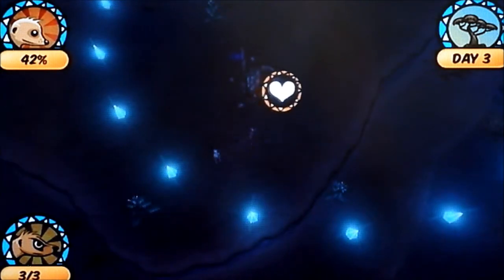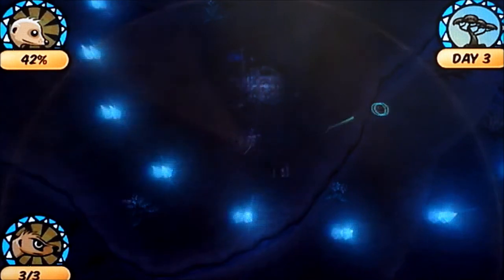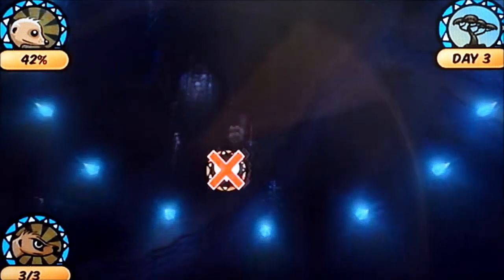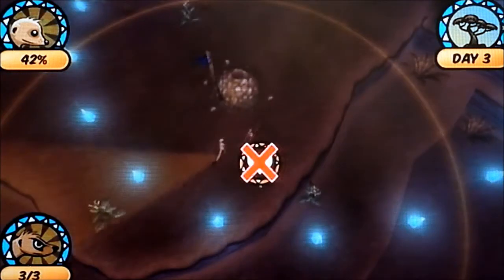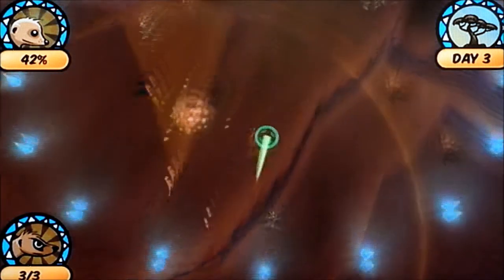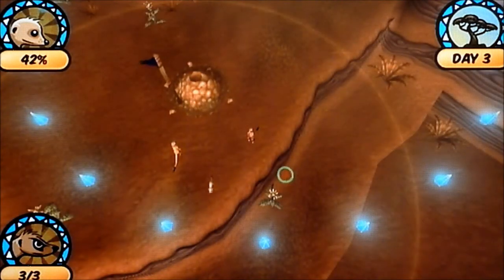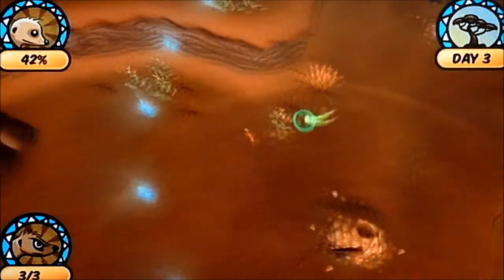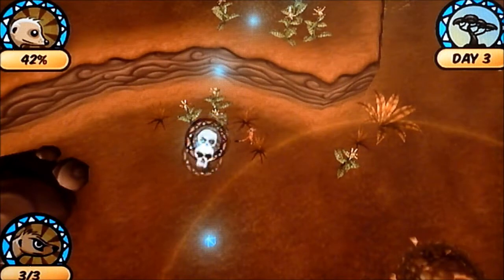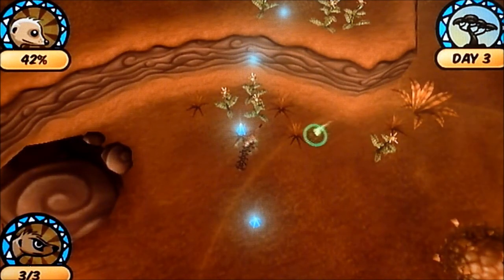If I select the heart, pressing the A button over that means one meerkat will stay behind and watch that kid. So if anything comes to attack it — any kind of predator — the adult meerkat will then protect the little one. But sadly, because it's just me, it's up to me now to gather food and dig any burrows.